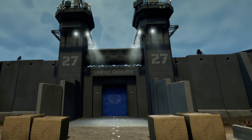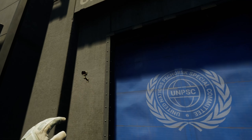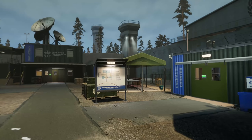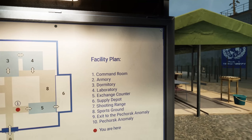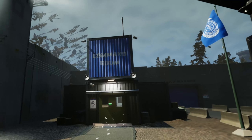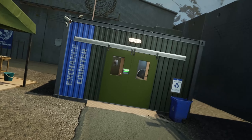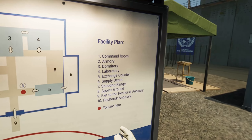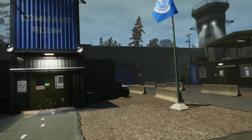Hello! Is the robot still here? Hi! Come in peace! Oh my god, look at this - there's a map! Facility plan. Comment room. What the f*** is that? There's a name on top. This is the exchange counter. The armory, right there. Dormitory! Which is my house. Nice. Comment room.